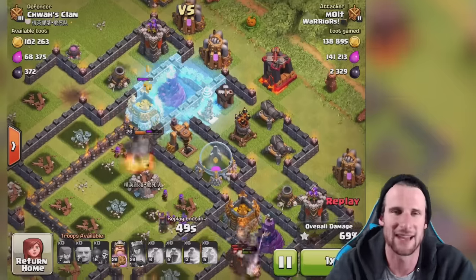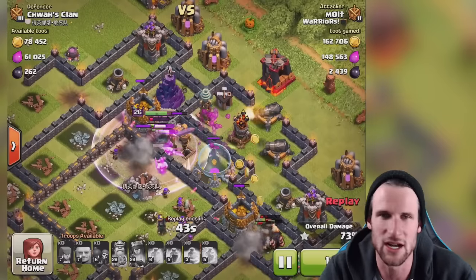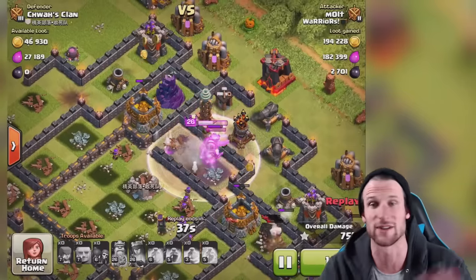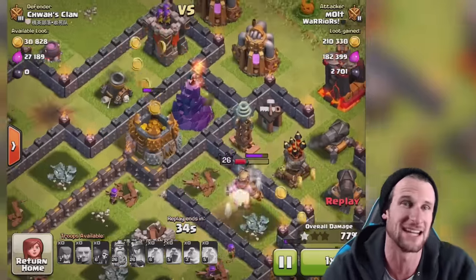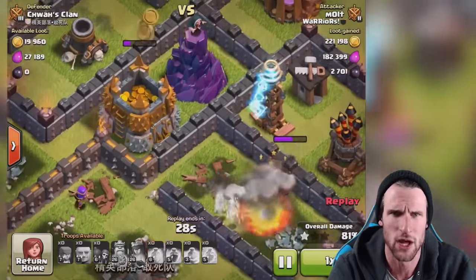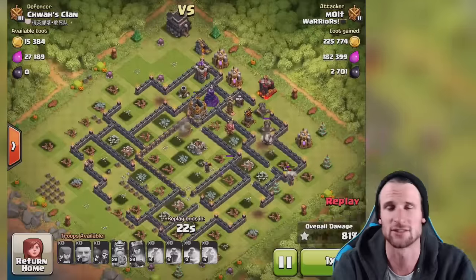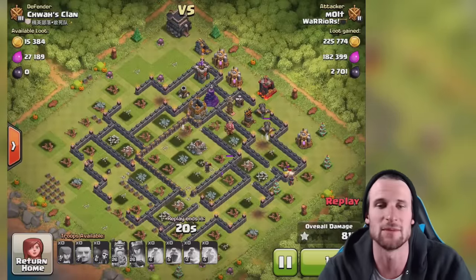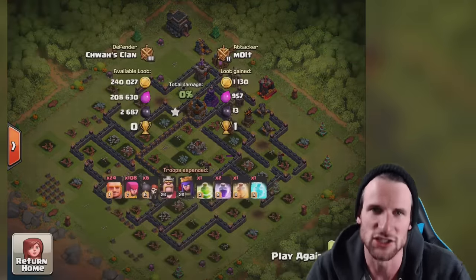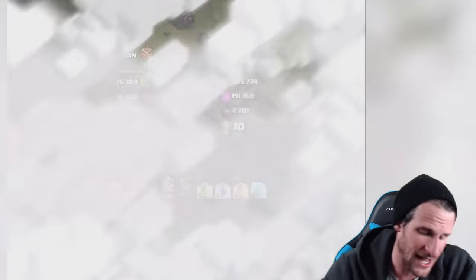We're going to use that free spell up at the top to keep our king alive a little bit longer and get him over to that gold. We drop it off there, get rid of that wizard tower and that tesla, then pop our king's ability to get him through the wall. He's going to take out that dark elixir and then completely miss the gold — I don't know why. These archers skip the gold storage too. The queen finishes up the elixir and that's the end of that one.